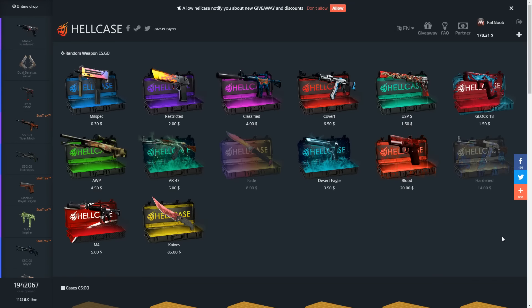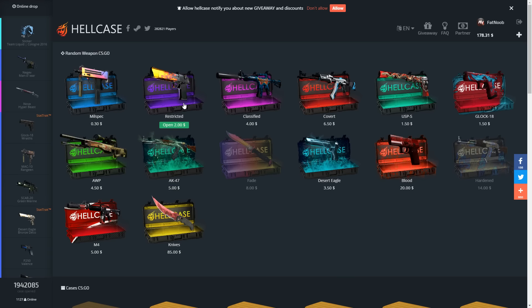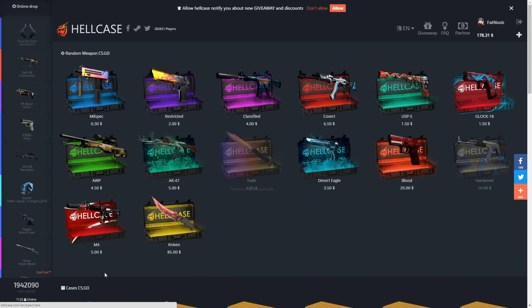All right guys, we are back on HellCase with another case opening video. Last video we did get some pretty good skins, so hopefully it goes well again today. We've got $178, let's get straight into this. Last time I opened up a lot of mil-spec and restricted cases but those were pretty garbage, so we're gonna stick to the pink ones, the covert ones, and maybe a Glock and USP one.